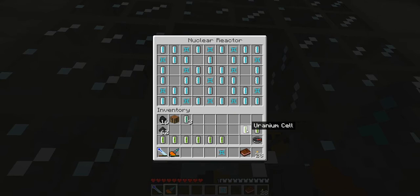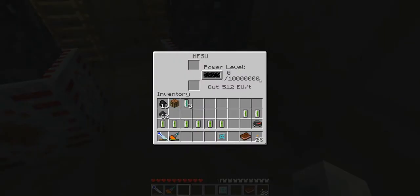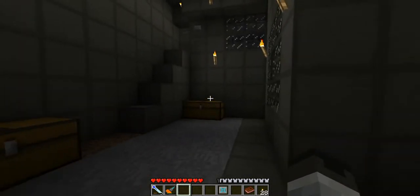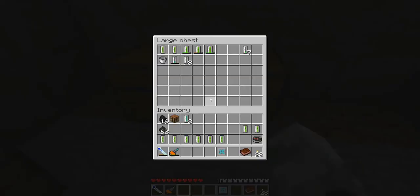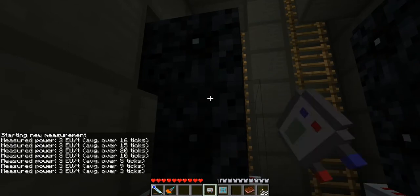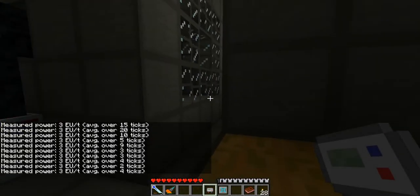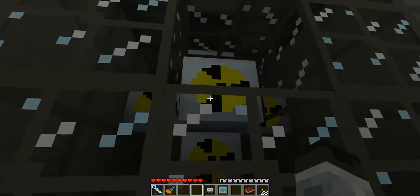I didn't put any uranium cells in yet because I wanted to start fresh with power — so power is at zero right now. This will supposedly do 60 EUs a second, so at 60 EUs to fill up a million it's going to take a while, but it's very basic — great if you just want to leave your reactor on and go do something. Let's check how much our breeder is putting out — looks like 3 EUs a tick.